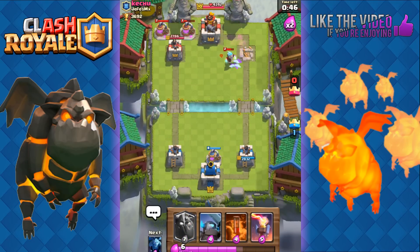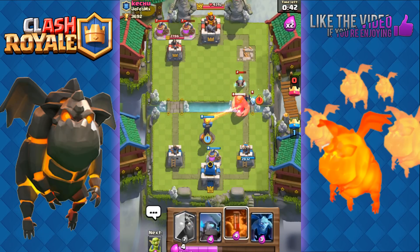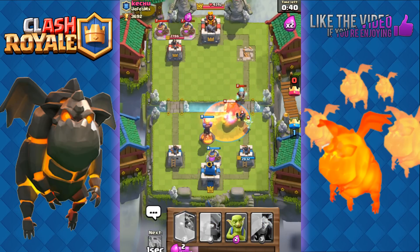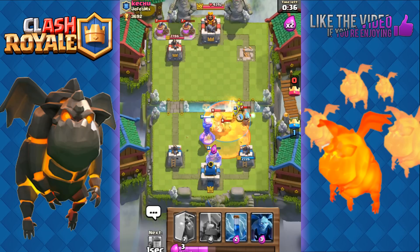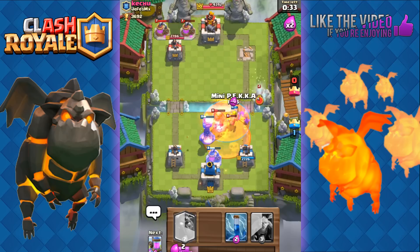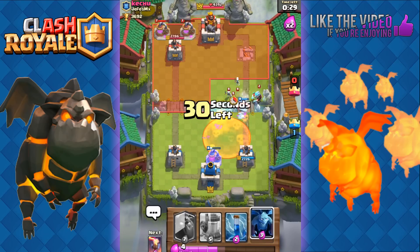He's got two Collectors down so that could be a problem. I'm going to play down my Collector. He's going to go with the Giant Mini P.E.K.K.A — we're going to slow things down with the Poison spell. Then I'm going to drop my Goblins right on his Ice Wizard and then play my Mini P.E.K.K.A up there as well, away from his Poison.